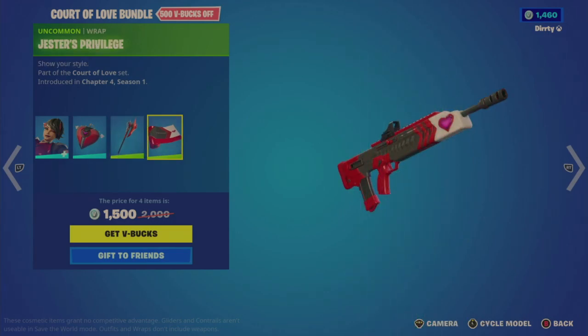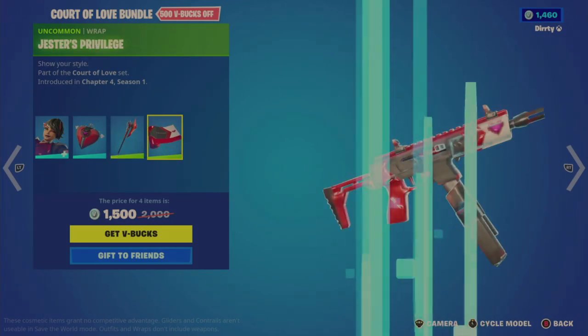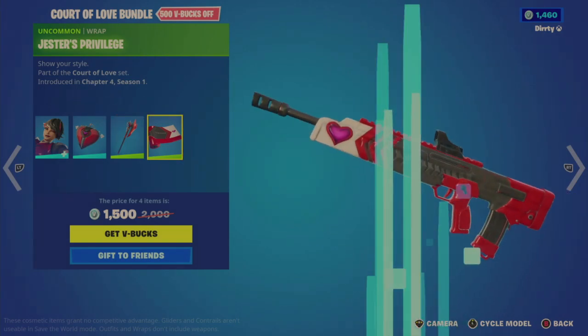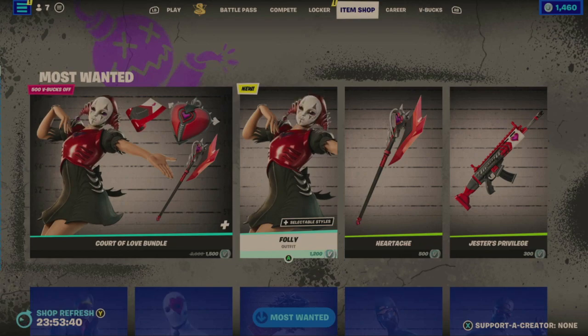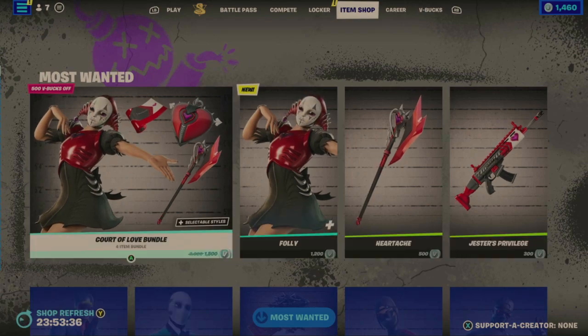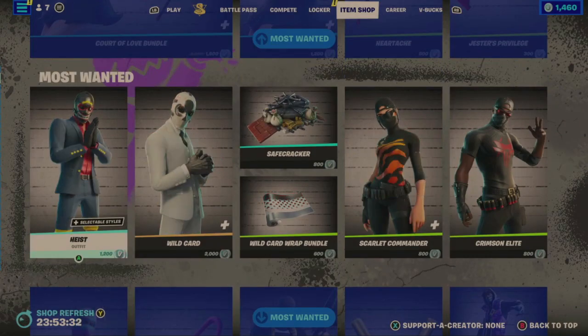We also have the Jester's Privilege wrap — there's a heart in the front, not animated or reactive, but in the red and white colors for Valentine's Day. The bundle is 1,500 for all items; individually the outfit is 1,200, the tool is 500, and the wrap is 300.